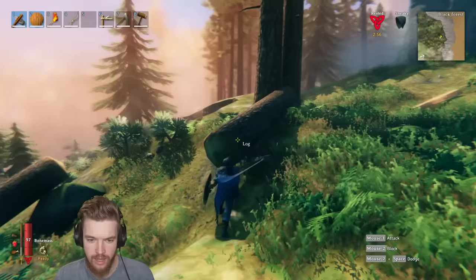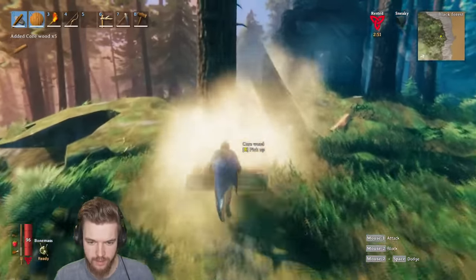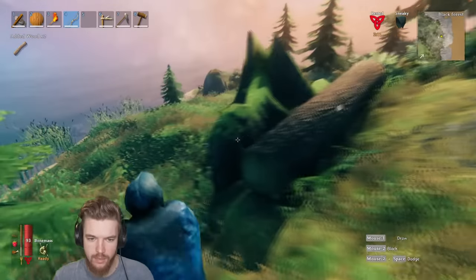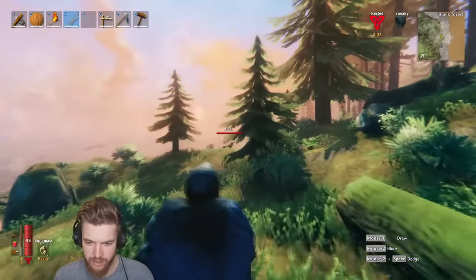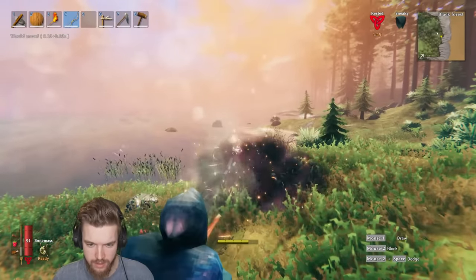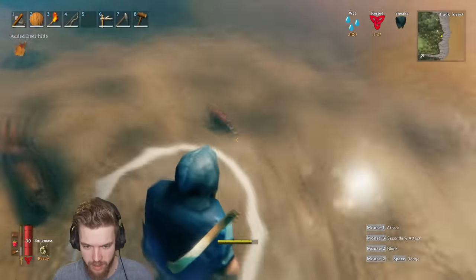Let's finish chopping down this pine tree. There we go — now we've got a bunch of core wood. The next thing we're going to need is some deer head trophies. Let's shoot this deer down as well. He's dropped a deer trophy, so let's go ahead and pick that up.